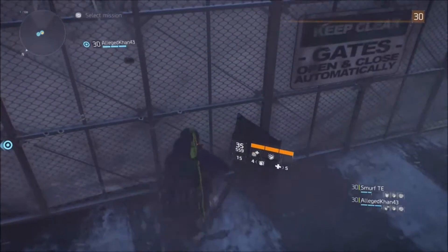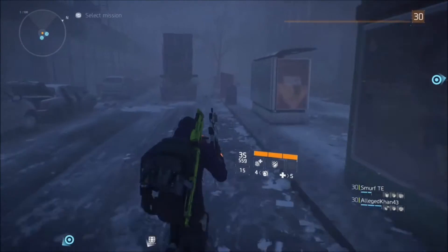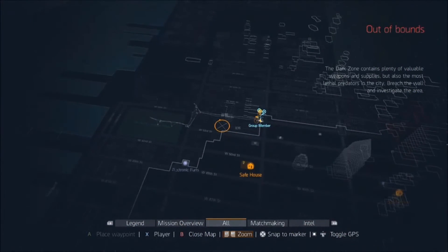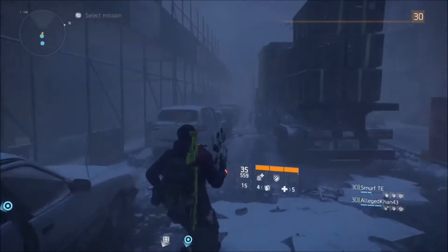All you've got to do is destroy your shield to regenerate it, then set it right back down on the spot and you can go right back through. As you can see, I'm out of the map. It doesn't show it right now, but I am physically out of the map. Just give it a little bit and it'll say you're out of bounds.